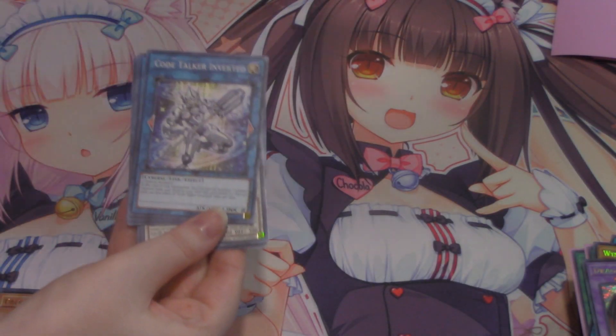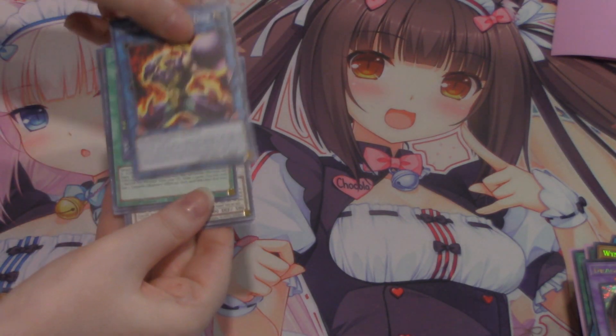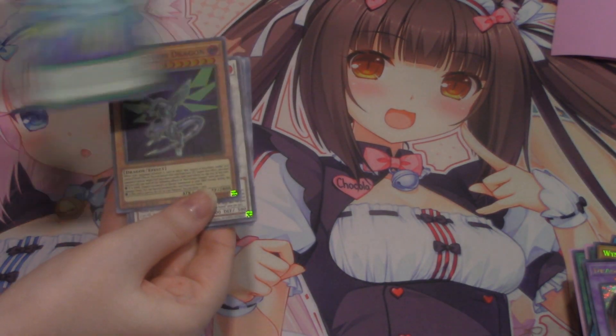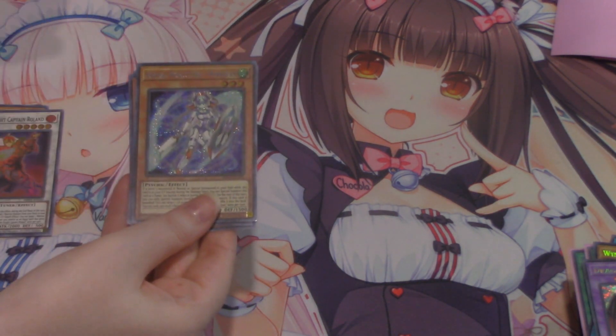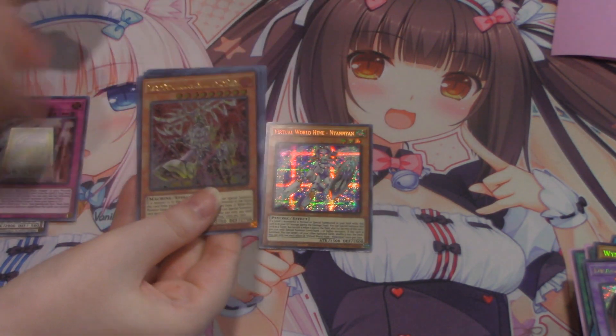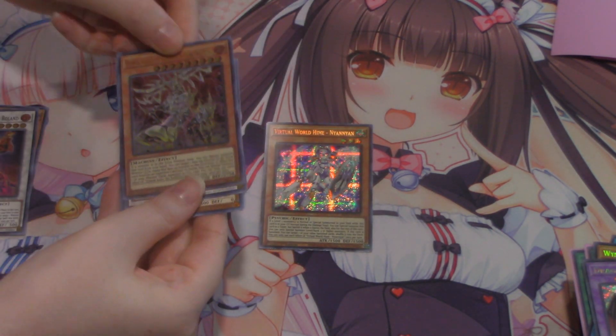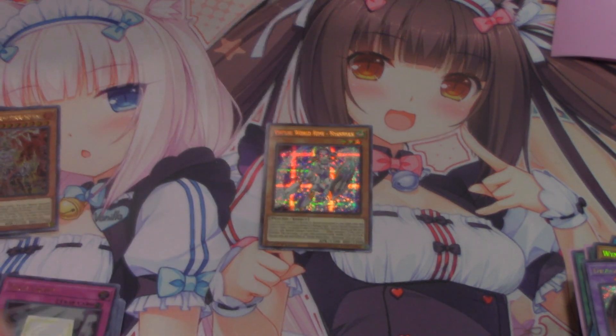Starting to open the third box of tins. Let's see if we can end off with a bang here. True Light — this is just like Eternal Souls artwork. That's kind of lazy but it does look cool. All shall be forgiven. We got two Talents, a Zeus, and a Crossout Designator — we made our money back. Also had Albases and all that.